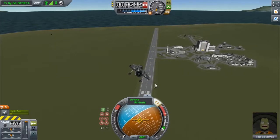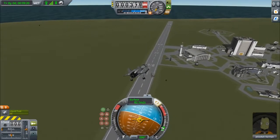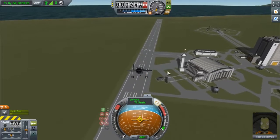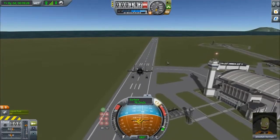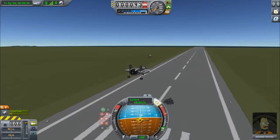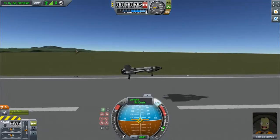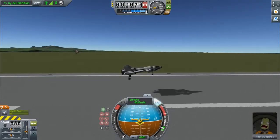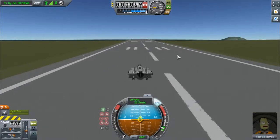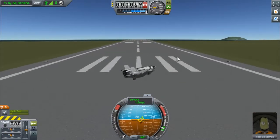Prepare for landing. Brakes. Turn the front brakes off. Bleeding speed over the landing pad — we're going to want to be careful not to go under 90 meters per second while we're this far out. We can start to bleed more: 80, 70. We're going to go down, aim up slightly, and now brake by pulling up. This time a lot better — we can take as much time as we want as long as we have some runway. Touchdown. Successful landing.